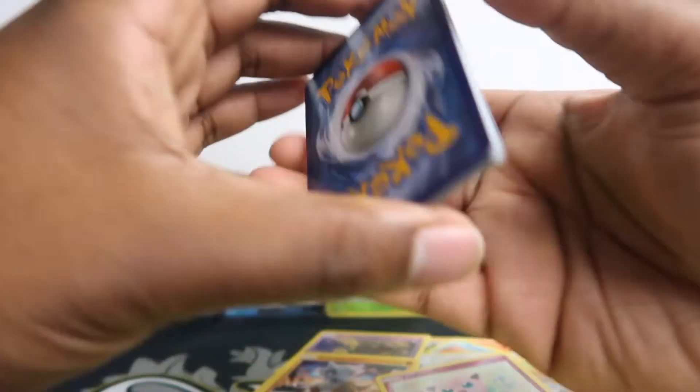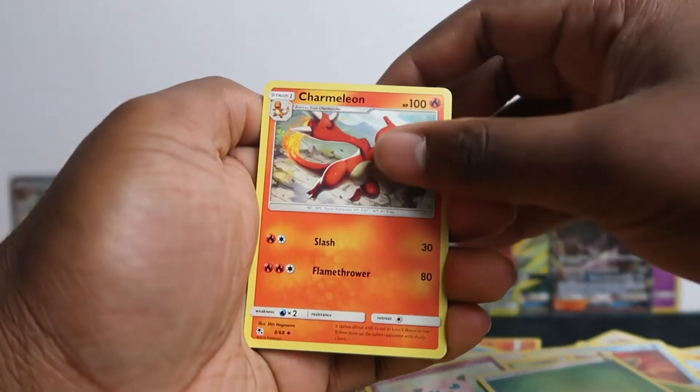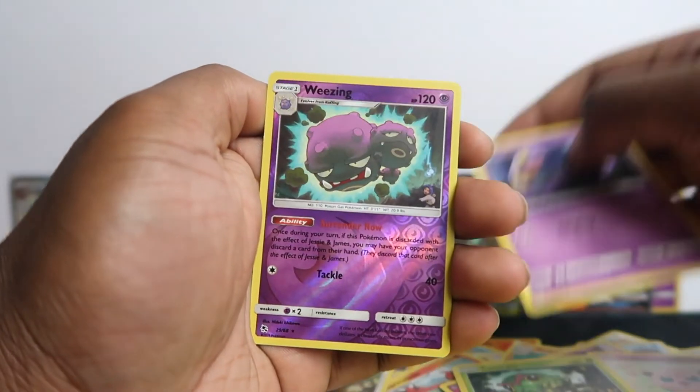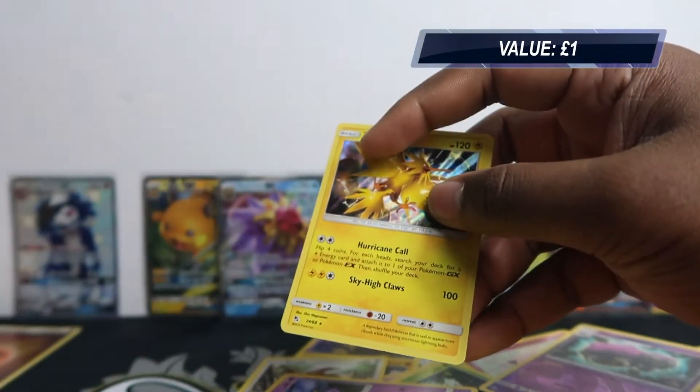Last pack — let's keep it tight so we don't see anything. Magma, Charmeleon, Graveler, Clefairy, Jigglypuff, Caterpie, Eevee, Arcanine — just a reverse Wheezing, but we got holo Zapdos. These don't go for too much though. Let's do the recap.